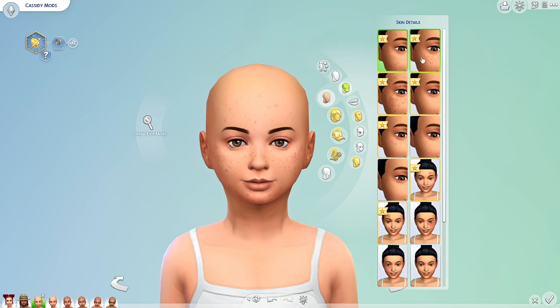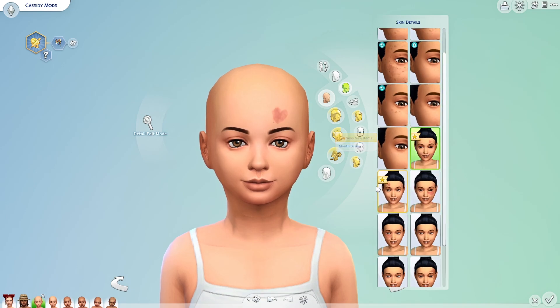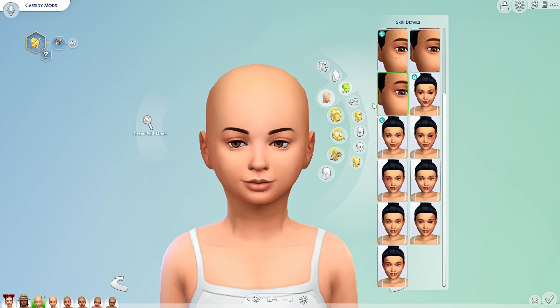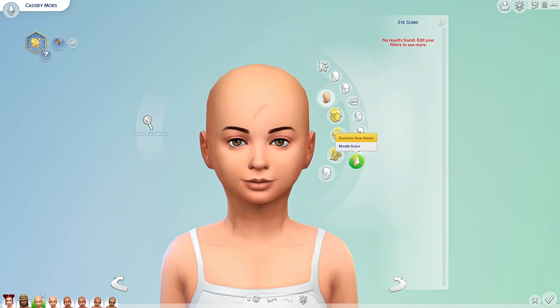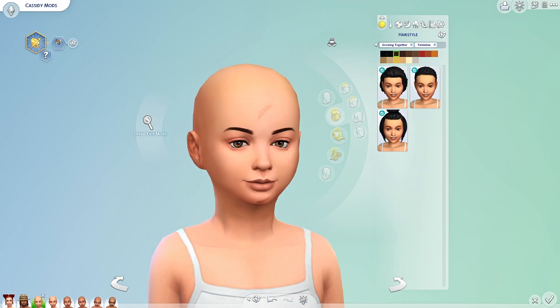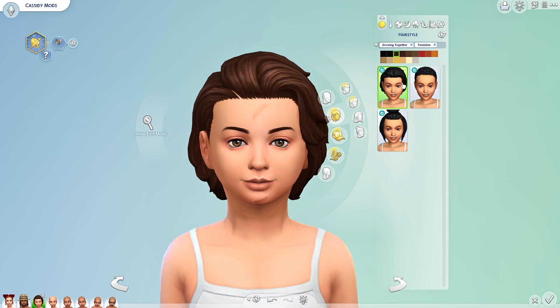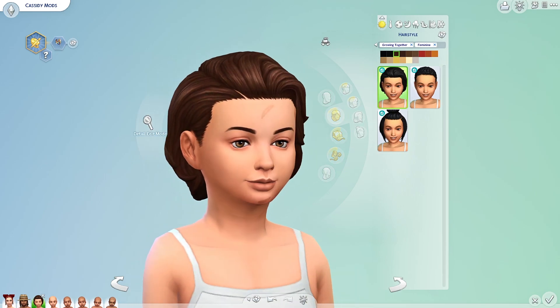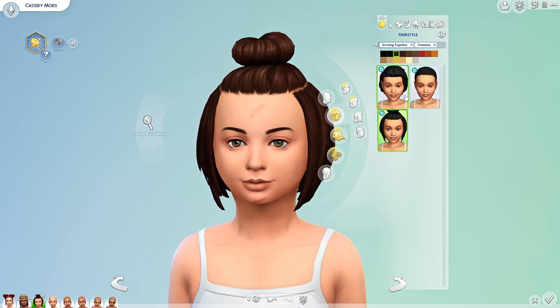Now let's go to kids. We get the same sort of skin details — freckles, the heart birthmark of course. Looks like kids don't get the face moles though, which is interesting. We also got missing teeth for kids, which is cute — looks like the kids will probably always pull out the same tooth, which makes sense for the animation. You can get a different version for each side, so that's nice. We got the same forehead scar and chin scar — so kids can actually have scars now, which is nice. For hair, we only got three for kids — I would have thought they'd bring down the buns or the headband one, which is very much a kid look.